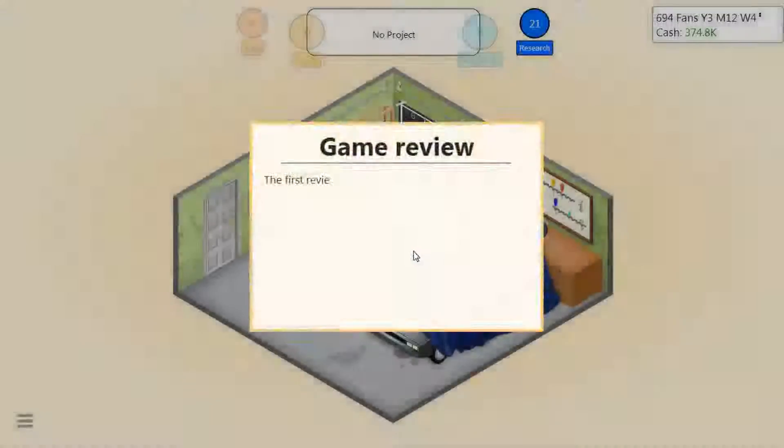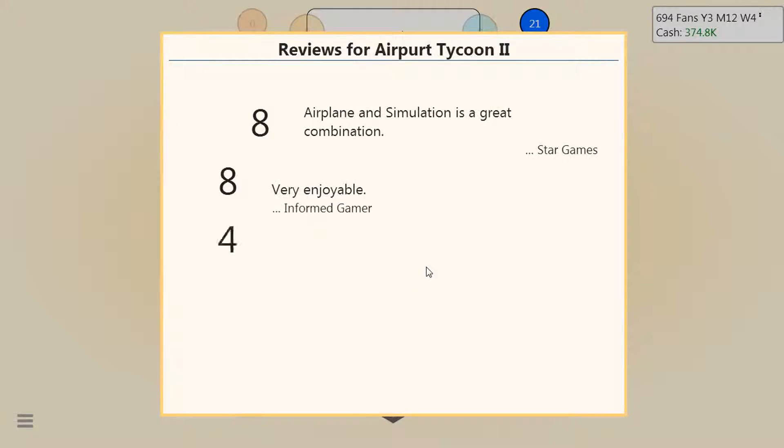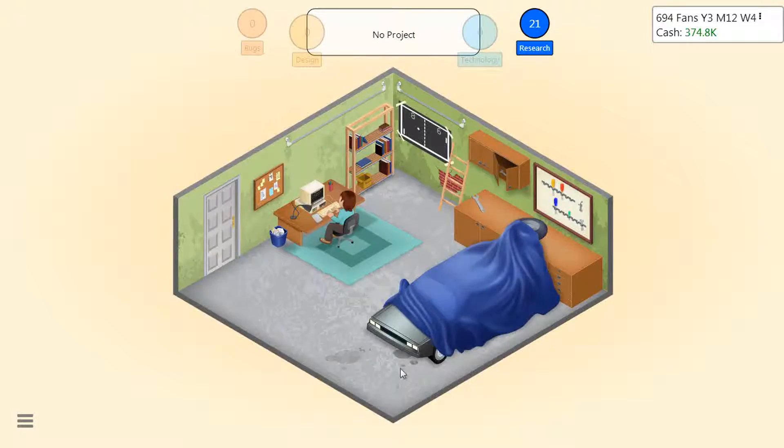Let's see how well this one does - first reviews: Airport Tycoon 2. Eight, eight, eight - come on - eight, eight, eight across the board! Yes! Eight's all across the board - nice!